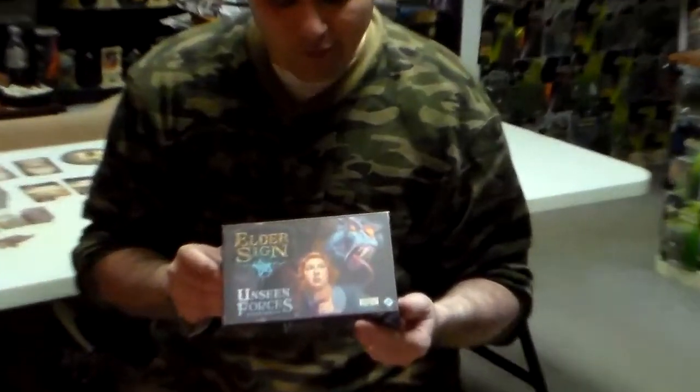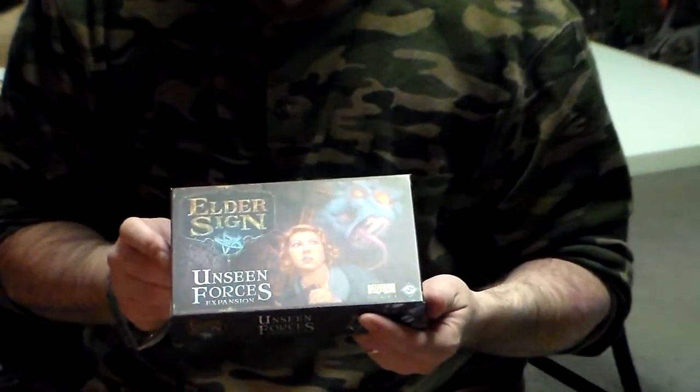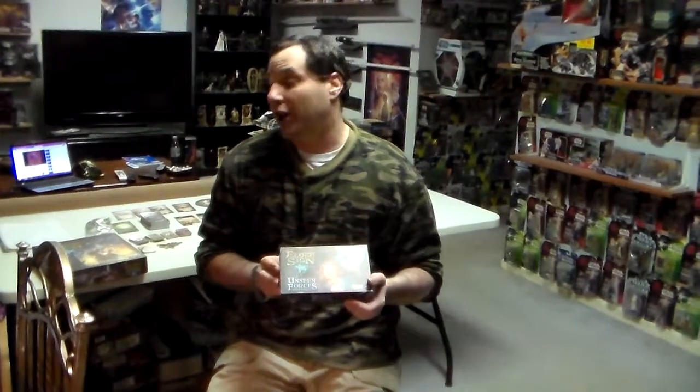They have one expansion called Elder Sign: Unseen Forces. Basically all this adds is some new characters, new Elder Ones, new Cursed and Blessed dice, and some new cards. But if you have the base game, Unseen Forces is not necessary to play. It does add a little more variety and it's really inexpensive, so if you like Elder Sign I would recommend you get Unseen Forces — but you don't have to have it. There are only a few minor rule changes. When we play, we're going to be playing with both sets combined.